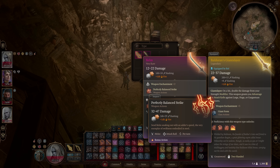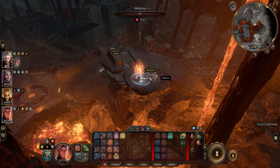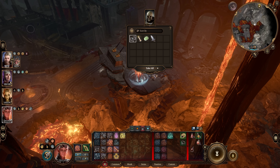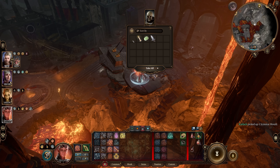To find the mold for the Adamantine Scimitar, head to the Ancient Forge waypoint and jump to the skeleton near the two levers, right above where Nier was trapped. That skeleton's corpse has the mold, and you can then create this amazing scimitar within the Adamantine Forge.